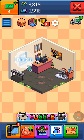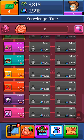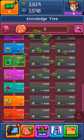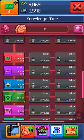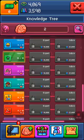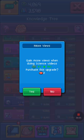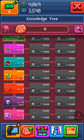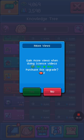From leveling up in certain things, you can go to your knowledge tree. You get a certain amount of brains from leveling up, and you can use them in the knowledge tree. Basically what I'm doing is upping my views by a certain amount. It just costs two brains to upgrade to 50% more views instead of 0%. I can upgrade my science stuff right there — I can't afford anymore though.